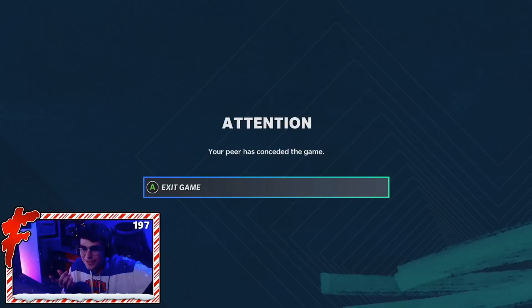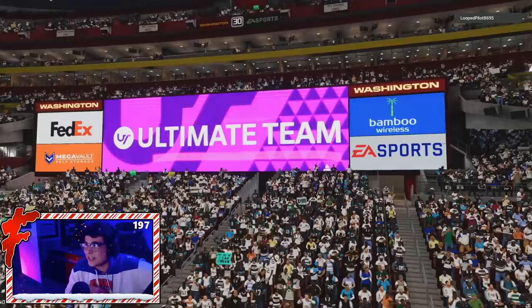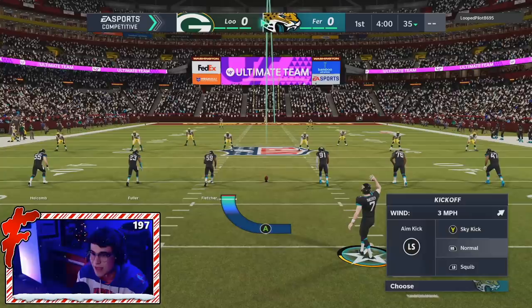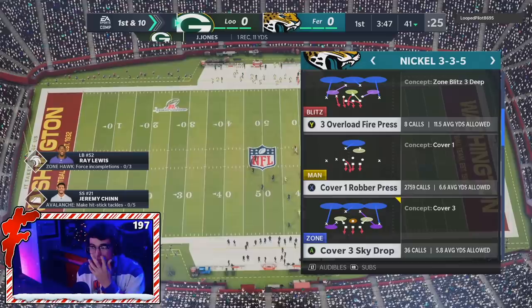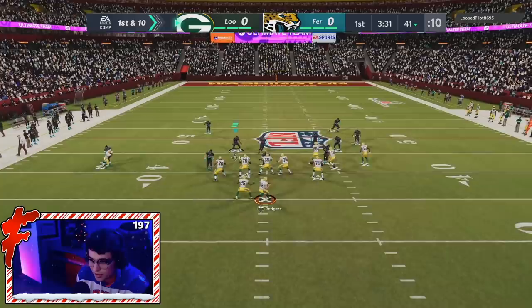We're into game three facing 97 Aaron Rodgers, 97 Tyreek Hill, and 97 Darrell Rivas. His name is LoopedPilot8695. That new Rodgers is an absolute demon. We're starting on defense, and it's also a playoff game. By the way, I didn't forget about people still on next-gen. When I was playing next-gen yesterday, linebackers felt better than on current-gen, so Ray Lewis is probably more viable on next-gen — especially since he's a bigger player and big players are kind of meta on next-gen right now.